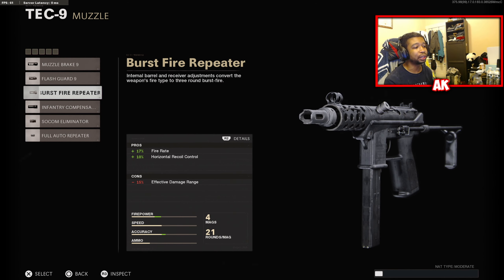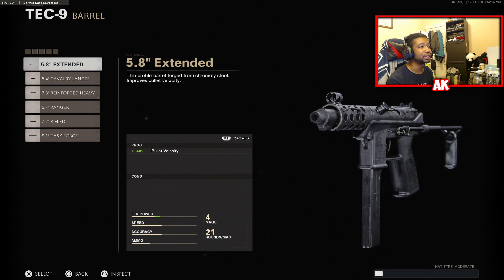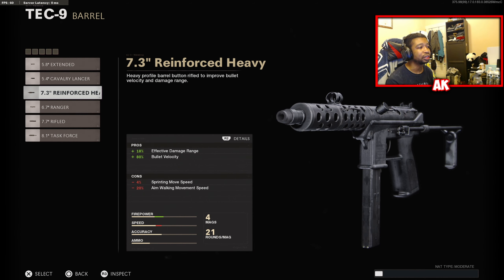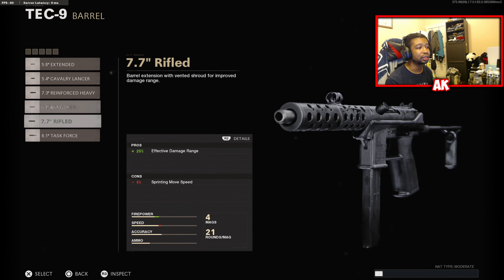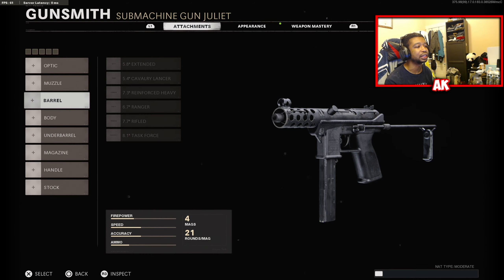The Full Auto Repeater is going to give it more fire rate as well as turn it into a full auto weapon. Your Burst Fire Repeater is also going to boost up that fire rate while also slightly nerfing your range a bit, but turning it into a burst fire weapon. Your barrels included are going to be the 5.8 Extended, Cavalry Lancer, Reinforced Heavy, Ranger Barrel, 7.7 Rifled, and 8.1 Task Force to boost up that damage.